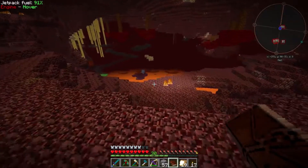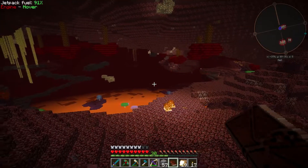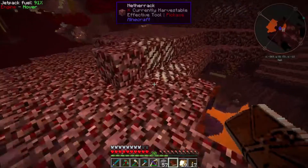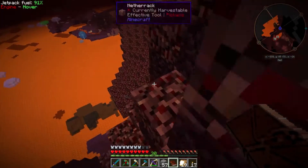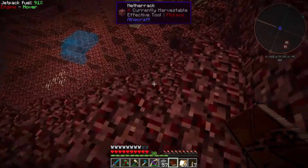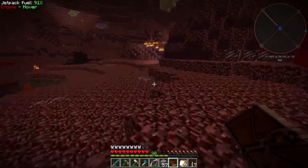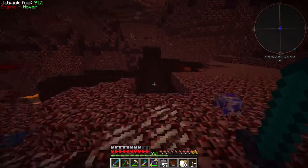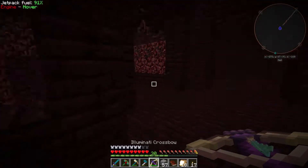I think there's a fortress over here. Yep, there's a fortress. We'll just come over here to the fortress — there should be blazes, there should be wither skeletons, all the good stuff. There might even be magma cubes. That's probably going to be one of the hardest ones to find — I don't know exactly how they spawn, to be perfectly honest. Let's explore this nether fortress and see what it might have. Let's use our crossbow if we can.